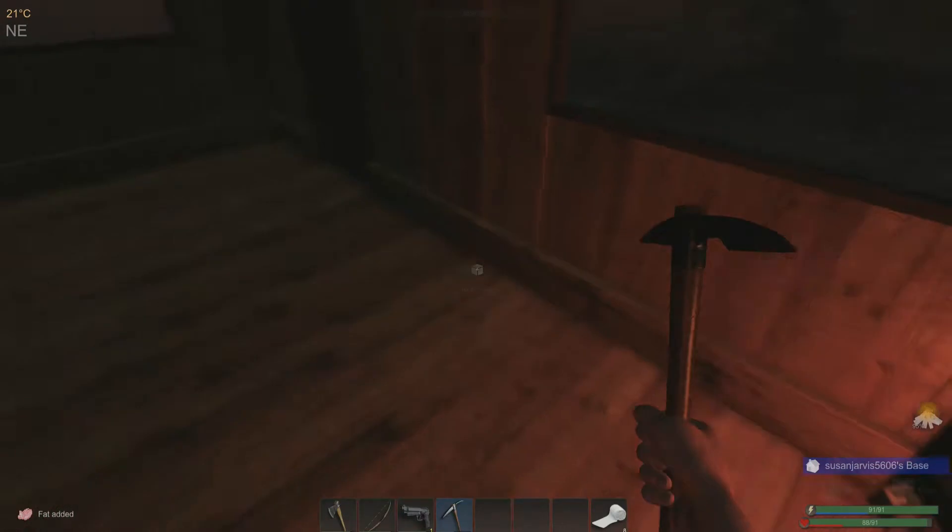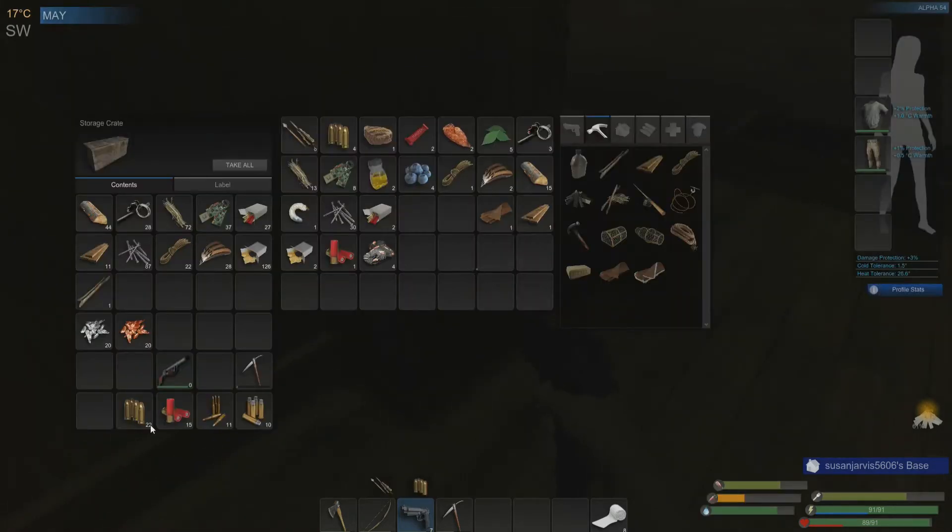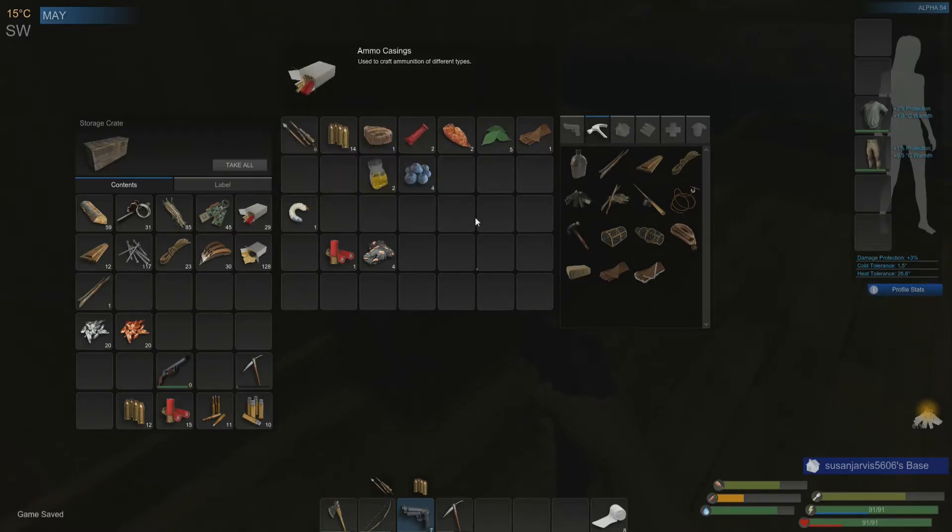Let's load our nine millimeter in case something goes down through the night. We're down to four rounds on us - I like to keep at least two reloads, so 14 plus the seven in our gun is 21 on us. That's not horrible. We got 30 more nails on that quick little adventure. We got eight of those.